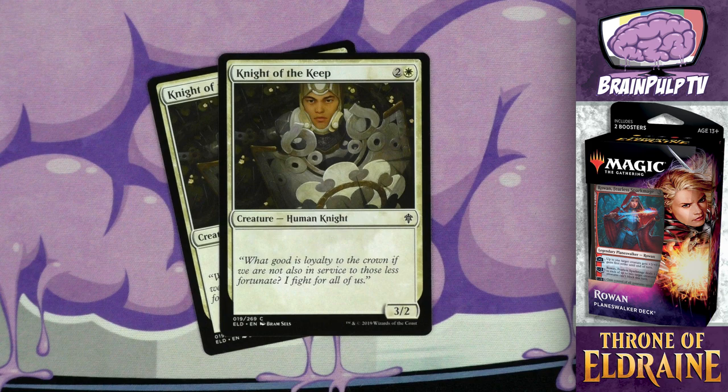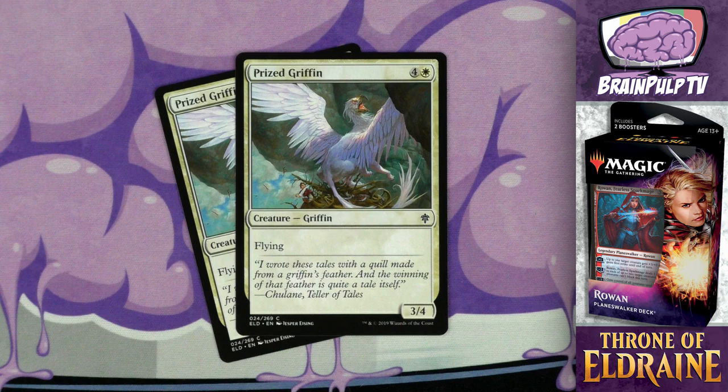Next up we have another three-drop, and I'm going to try not to sound as annoyed as I feel about this card. Knight of the Keep — for two and one white you get a 3/2 human knight, and that is it. One of the things I really liked about the Core Set 2020 planeswalker decks is that they seemed to do away with adding useless vanilla creatures. I thought that was going to be a trend — sadly it's not. I would much rather have two extra copies of Youthful Knight than these two copies of Knight of the Keep.